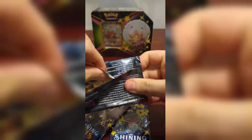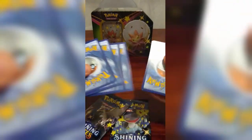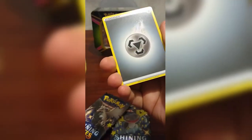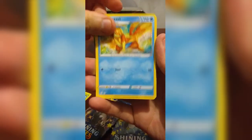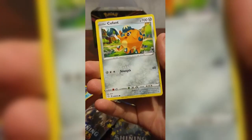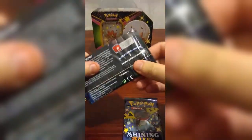Here is our Shining Fates first pack. This one feels like a good one — it's been so long since we've opened packs on this channel. So we got Celebi, Ball Guy, Floatzel, Morpeko, Nickit, Cacnea, Cufant — the cutest elephant in the game — and a reverse holo Drednaw. A little sneaker there with our first one.